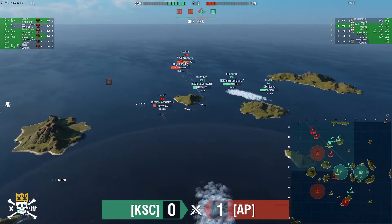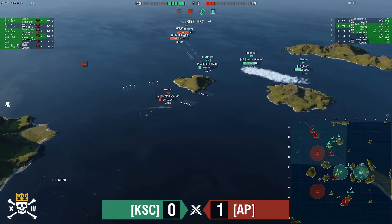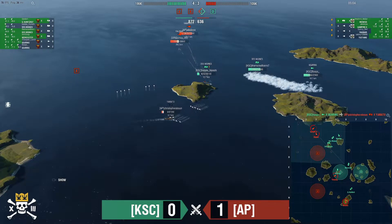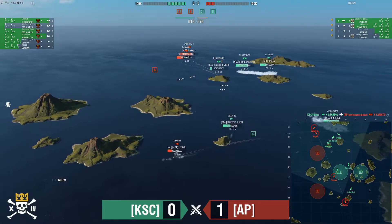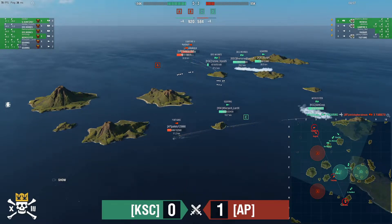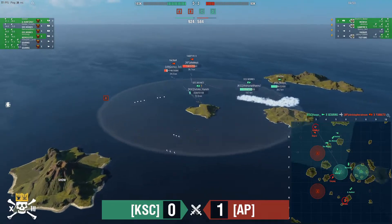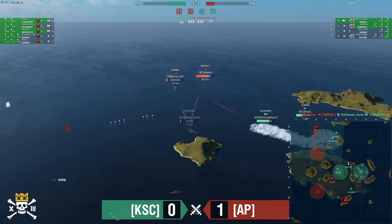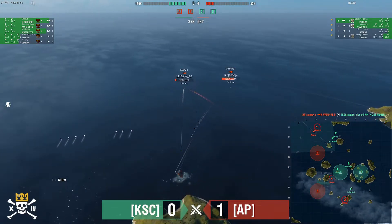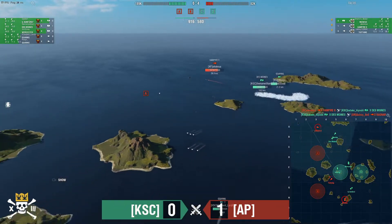Gearing is proximity-spotting the Yu Yang for now. Hataki Hiyoshi is being burned down by Ragnar and Vampire back in the fight. Yamato at 12k — Hataki's trying not to die. Yamato goes down to torps from Floops. Gearing has been wrecking havoc with torps. Yu Yang is spotted, down to 4900. 920 points for KSC — they're trying to close this out and force a game three.